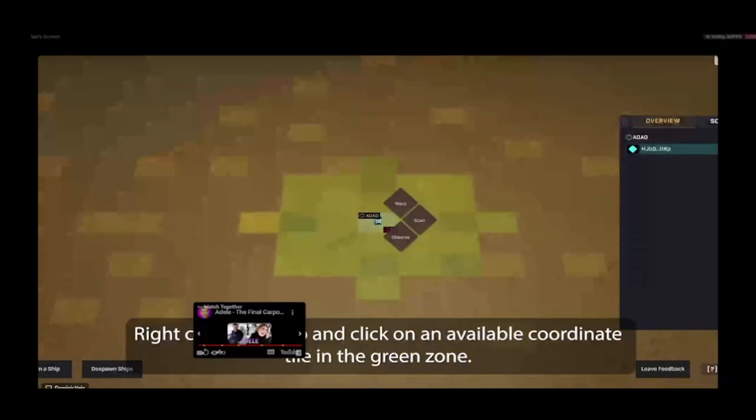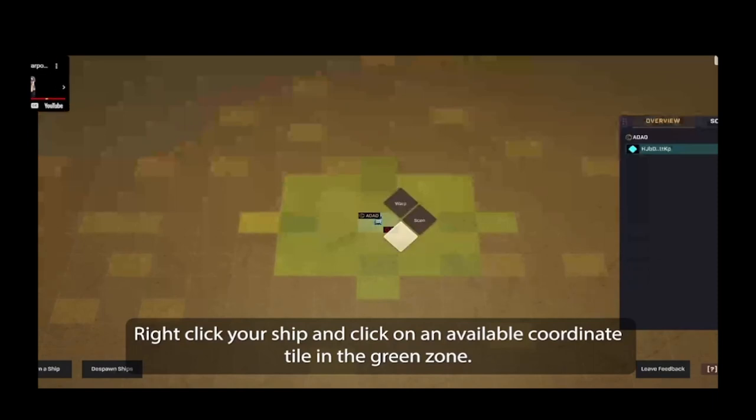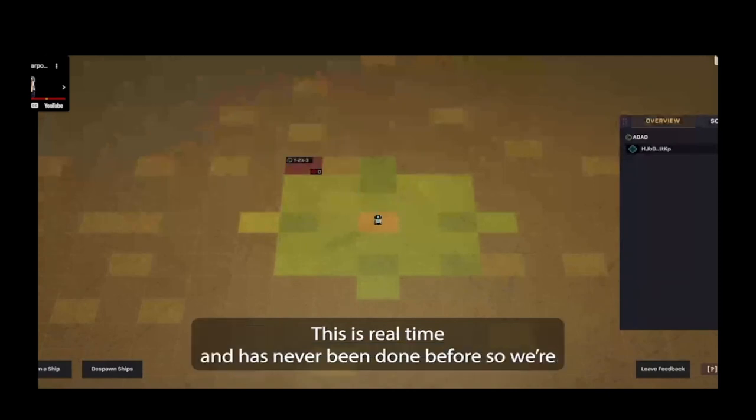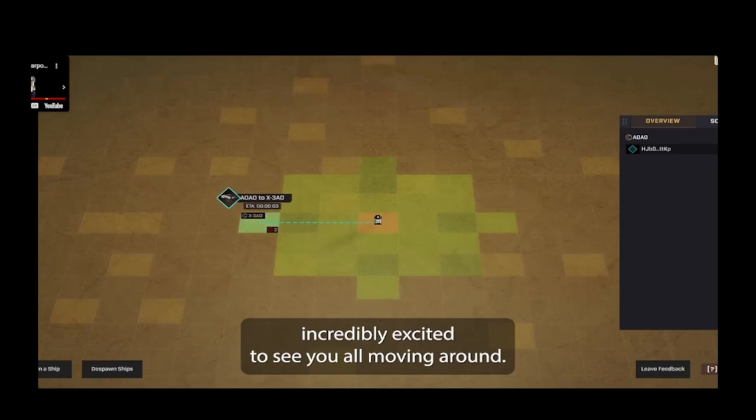Now that our ship has spawned, let's get to testing. Right-click on your ship and click on an available coordinate tile in the green zone. This will bring up a transaction that you'll need to approve. This is real-time stuff and has never been done before, so we're incredibly excited to see you while moving around.